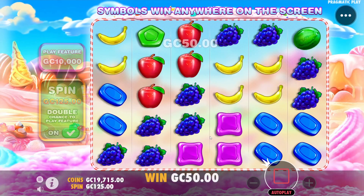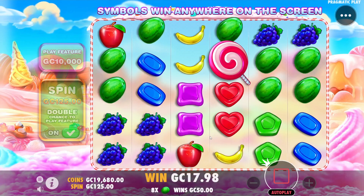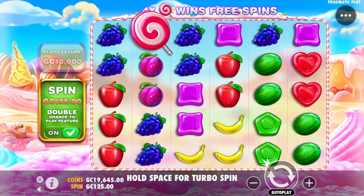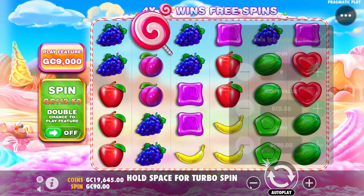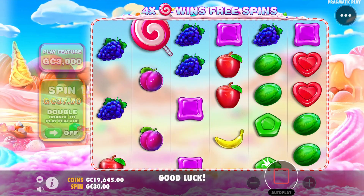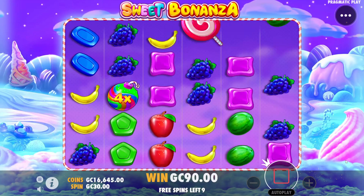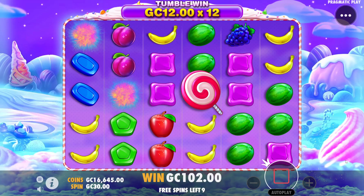We're getting a couple of spins left here — doesn't look like we're going to get into a bonus. If you don't know how this game works: eight of the same symbols on screen make a connection, they disappear and tumble down. Four lollipops get you into the bonus. Three lollipops during the bonus give you five extra spins. Multipliers come in during the game and are independent on each individual spin. I'm looking for those 50x and 100x multipliers to drop in during huge connections.